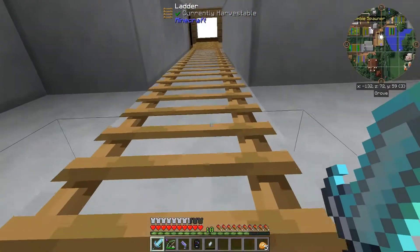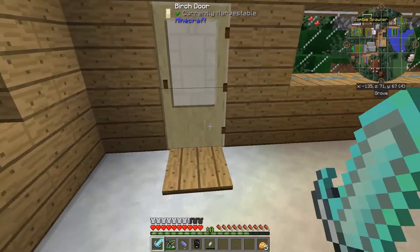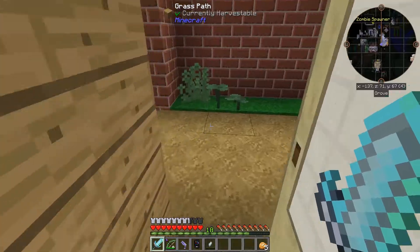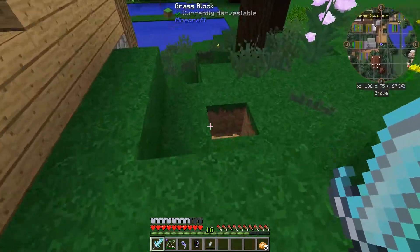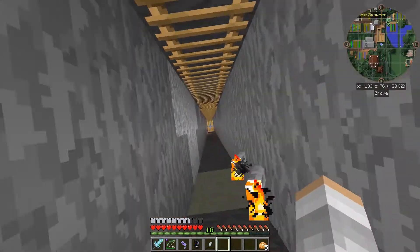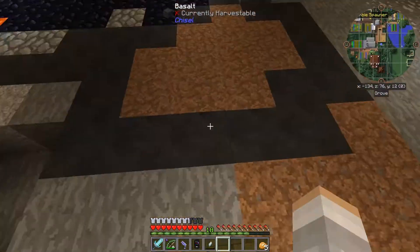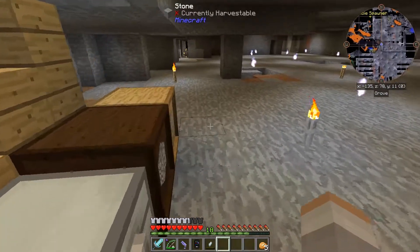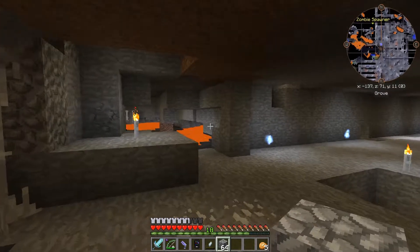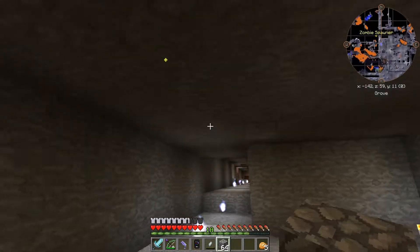What I think I'm going to do now - you can see a zombie spawner marked on my map. I'm going to grab some blocks to convert this zombie spawner into a functional, if basic, mob farm. And we are going to use these zombies to farm up some will and some experience.